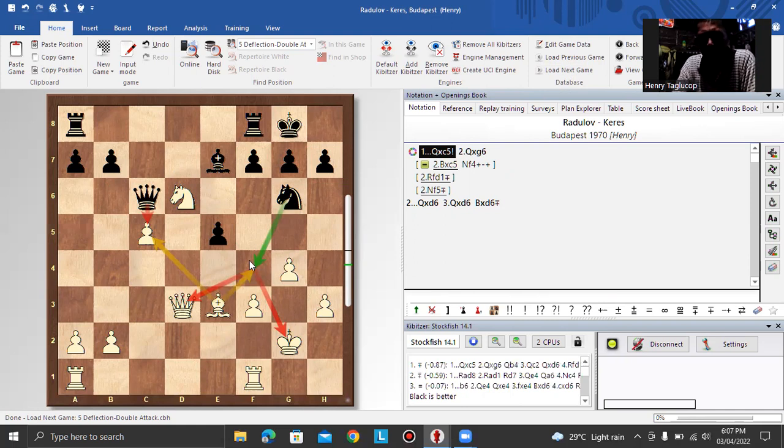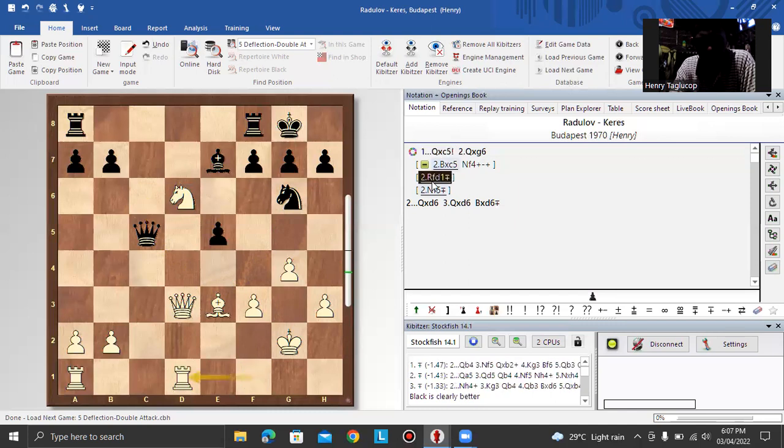After queen takes c5, there are many possible good moves for white. He can play rook fd1 to protect the knight on d6, or knight f5 as a counter move to move away the knight on d6. White plays bishop takes queen, then there is knight f4 check.